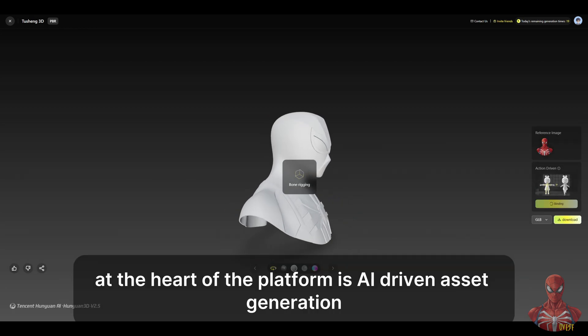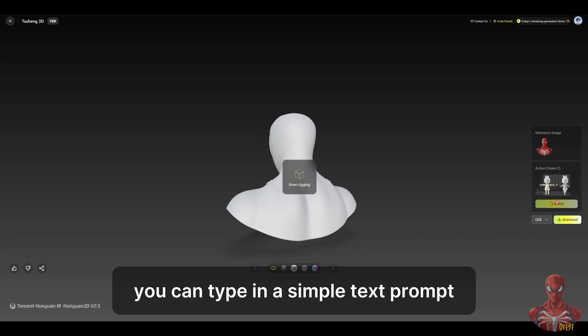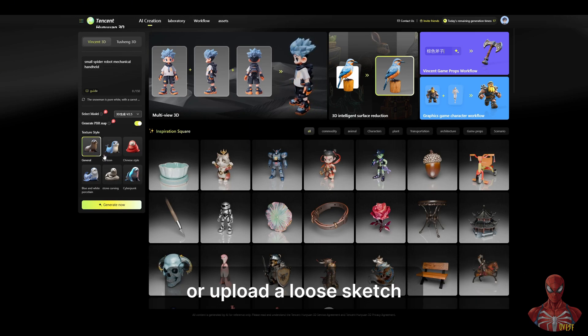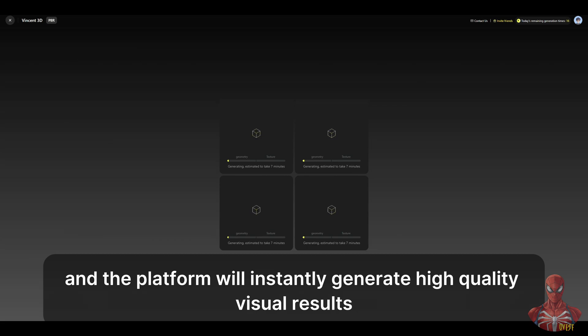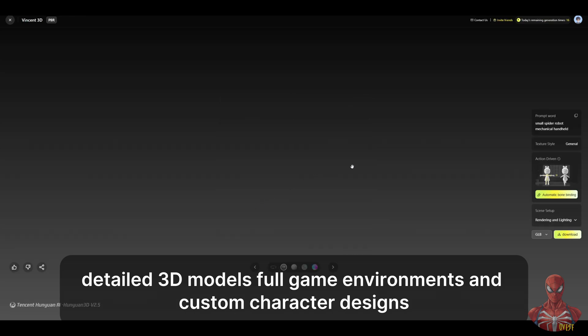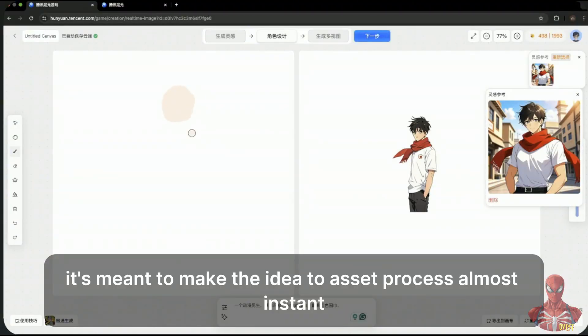At the heart of the platform is AI-driven asset generation. You can type in a simple text prompt — something like "armored red and black spider suit with glowing eyes" — or upload a loose sketch, and the platform will instantly generate high-quality visual results. This includes polished concept art, detailed 3D models, full game environments, and custom character designs. It's meant to make the idea-to-asset process almost instant.